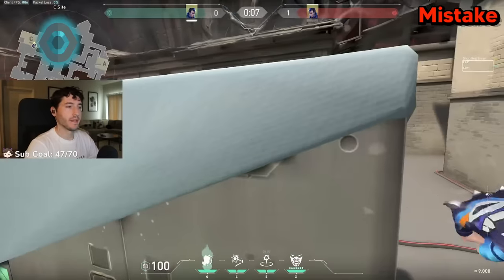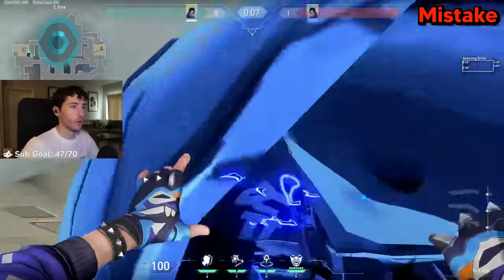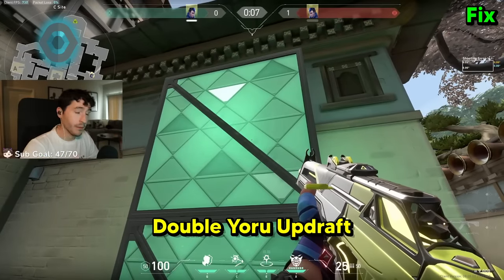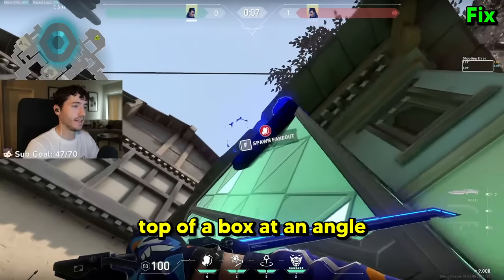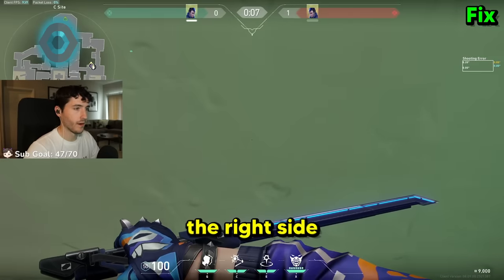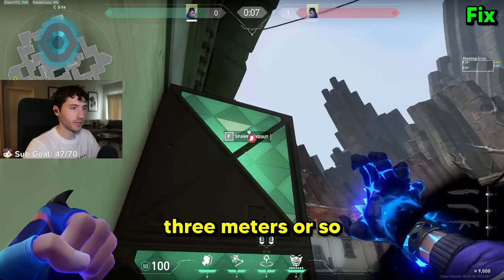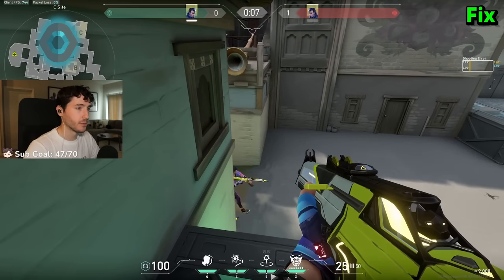A big mistake Platinum players make is not Yoru updrafting correctly. A lot of you are still stuck on the one-box-high Yoru updraft — this is super basic. Instead, you should be doing the double Yoru updraft, or the Flying Dutchman. That's done by jumping and dropping a clone on top of a box at an angle towards the side you're jumping from. Get in the corner, jump left or right, activate your clone, then jump and right click — it'll set you up for much better off angles.